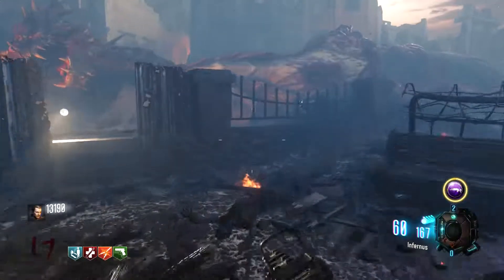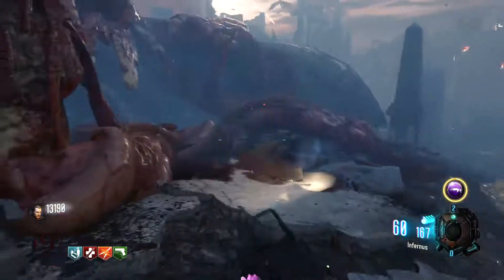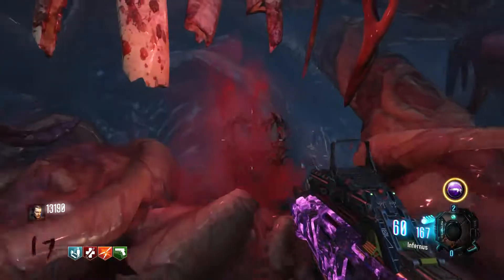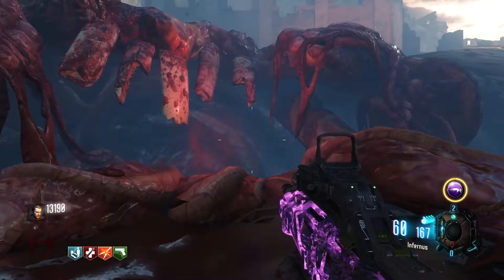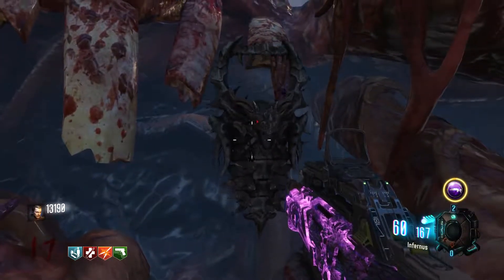There's one last step: make your way back to the spawn room. You'll see a dragon with its gut split open — go up to it and hold square. It'll take your shield, send it down into the dragon's stomach, and momentarily after that you'll get the new shield.